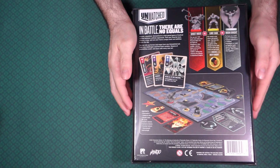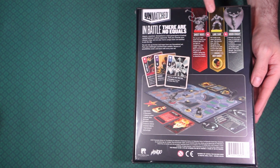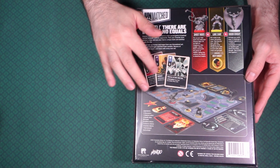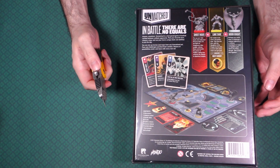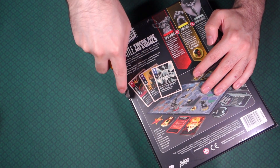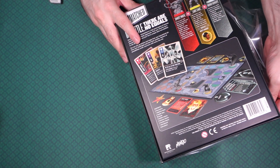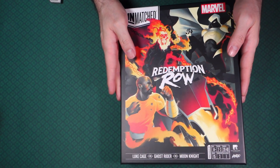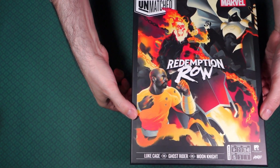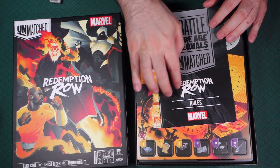Just trying to get it out of the glare — it is wrapped in plastic. The tagline reads 'In battle there are no equals,' and it shows Ghost Rider vs. Luke Cage vs. Moon Knight. Each one comes with a mini that will run around the board, and you'll be using your cards to fight. I'm not going to go through every single card here because I will be doing a spotlight on each character for the Spooktacular. This is just a brief overview of what comes in the box.